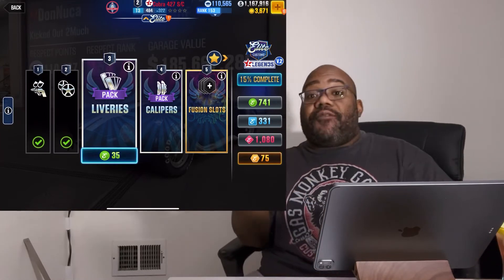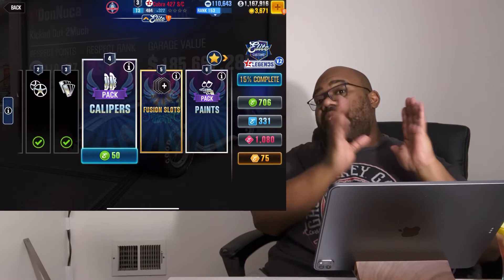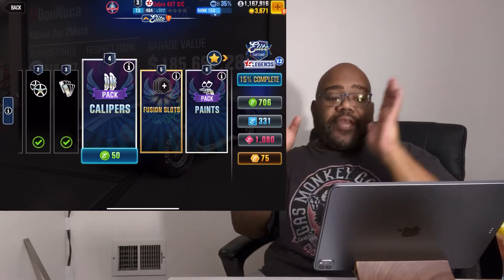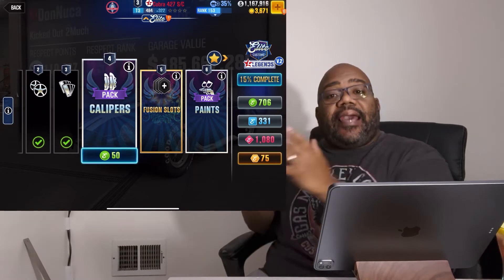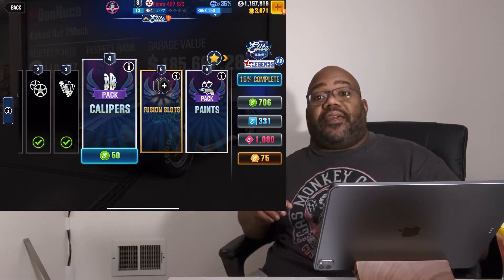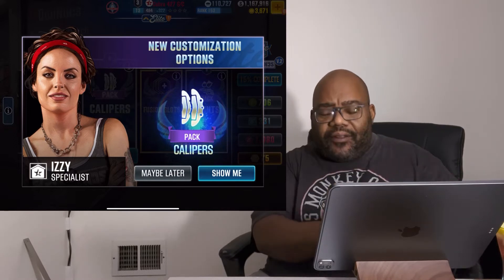The next one is liveries — basically paint jobs — because you're very limited to what you get at first, but now I have the ability to add more exotic paints. The next one is the calipers, 50 green tokens for the calipers. This is not costing a lot of in-game currency.